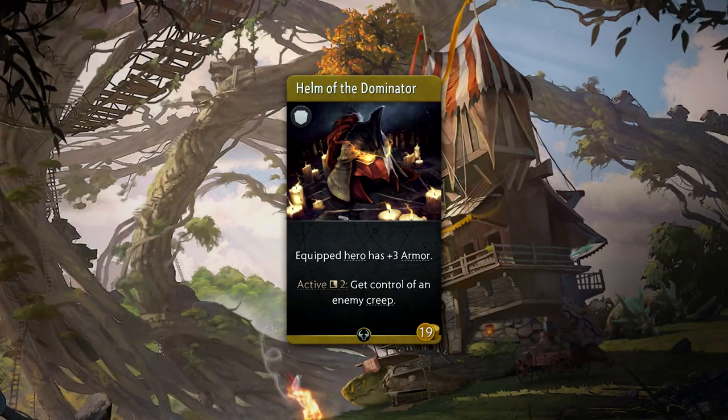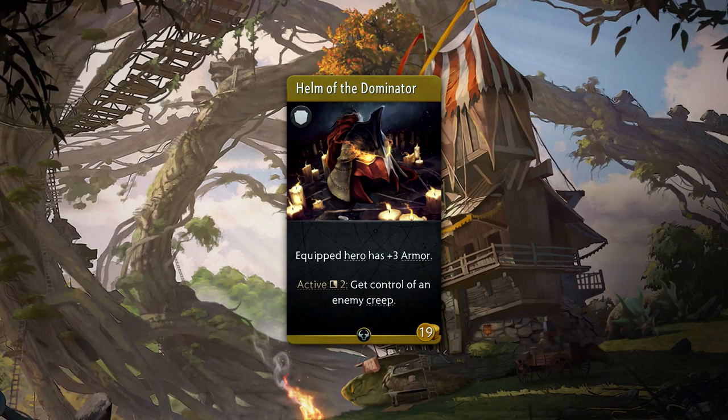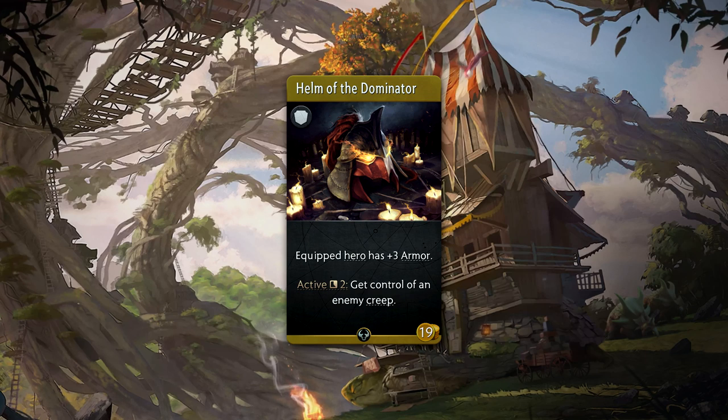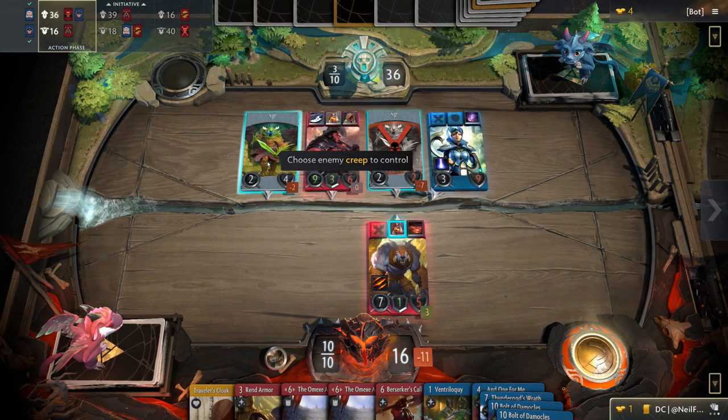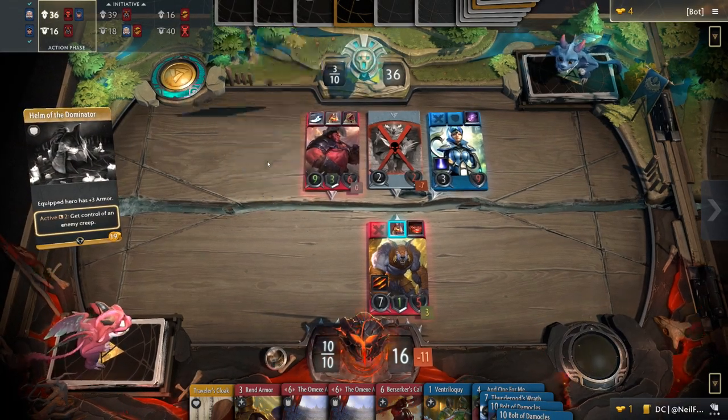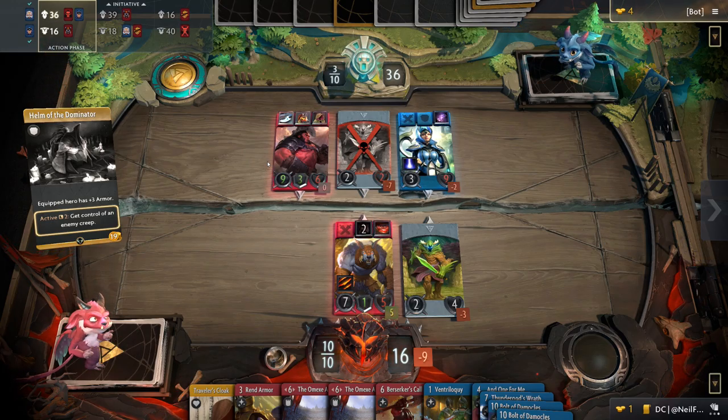Helm of the Dominator is a 19 gold uncommon armor that gives plus 3 armor and an active with a 2 round cooldown. When used, you have the ability to permanently gain control of an enemy creep. This is a very powerful item that can turn the tide of battle — it's a Chen active with half the cooldown.